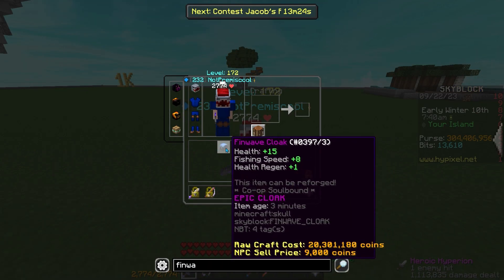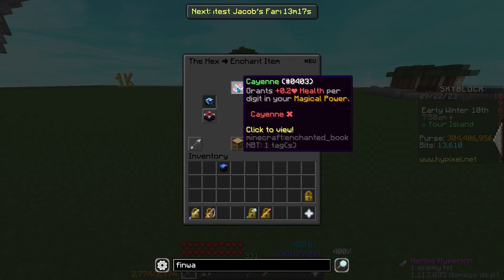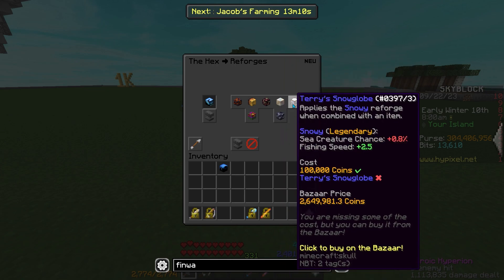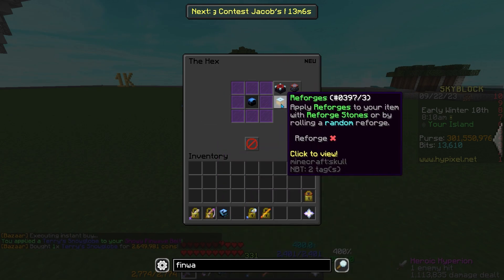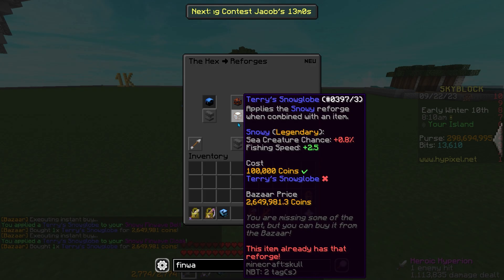We can't leave the thin wave set clean, so we need to enchant and reforge it. Enchants are kind of expensive, so I'm going to be skipping the enchants. But for the reforge, I think snowy is the best reforge, so I'll buy that for 2 mil and buy that for 2.6 mil.